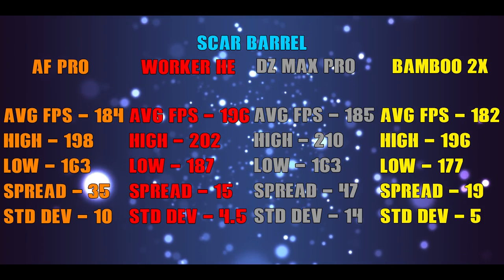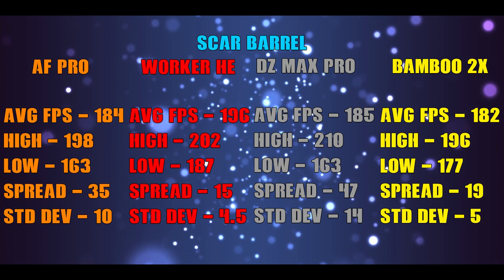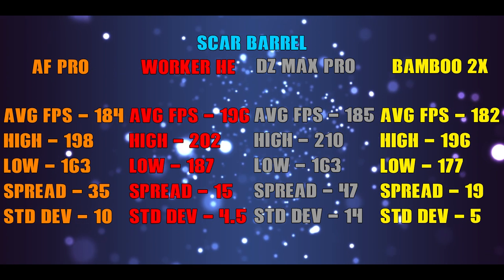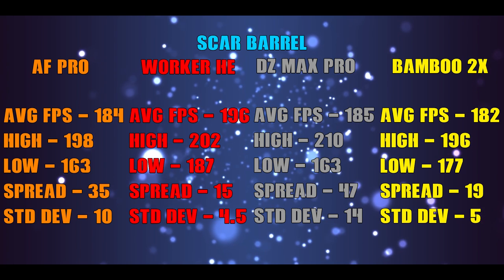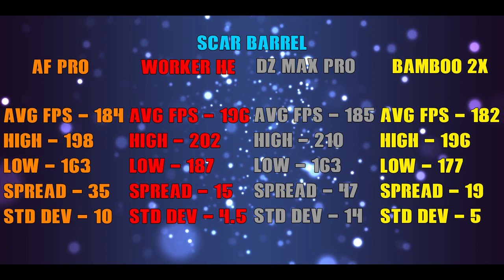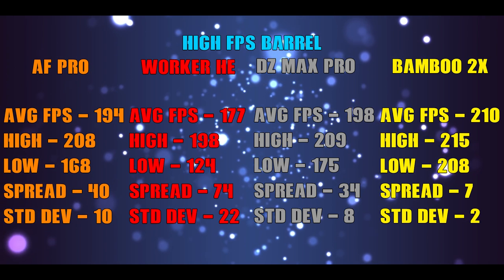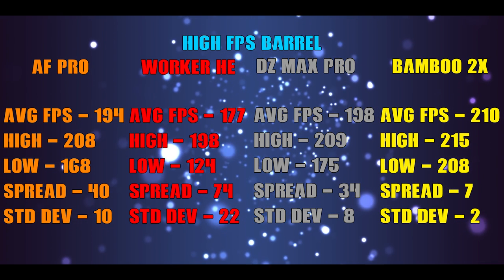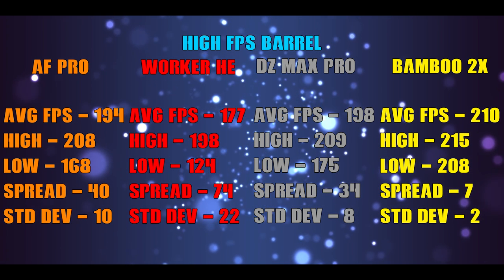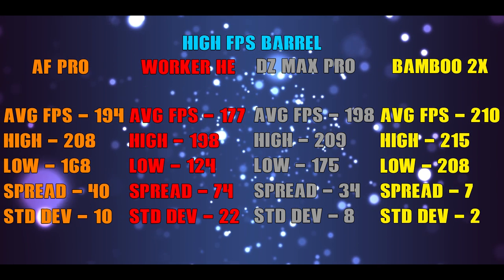Performance first — I tested both with the FPS barrel and with the FPS barrel removed and SCAR barrel in its place. Something you'll notice across both sets of numbers here is that there are some pretty significant spread numbers. That inconsistency is, unfortunately, a theme for this blaster. The FPS seems to be a bit more consistent with the included Bamboo 2X darts than others in most cases. The blaster is designed with their Bamboo darts in mind, but being able to reliably use other darts too is important. There isn't really a substantial increase in FPS between with the FPS barrel and without, again with the best results being with the included Bamboo 2X darts.